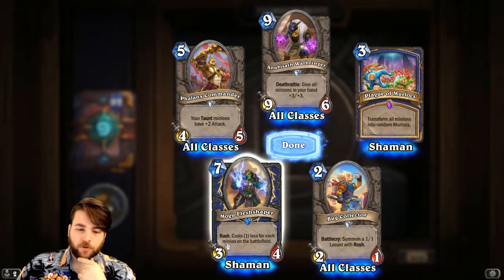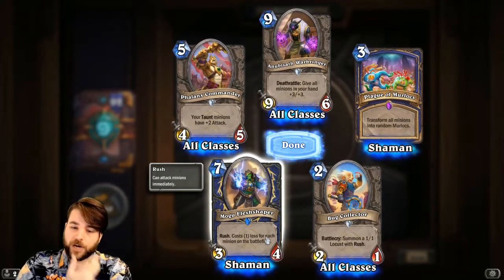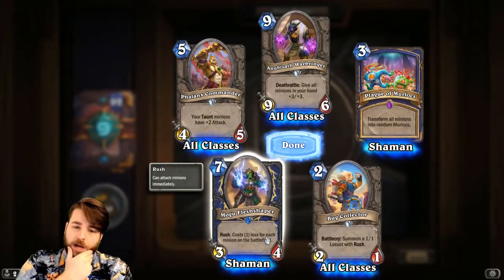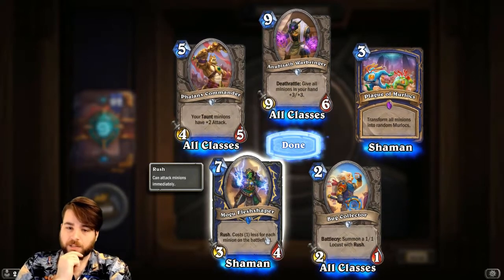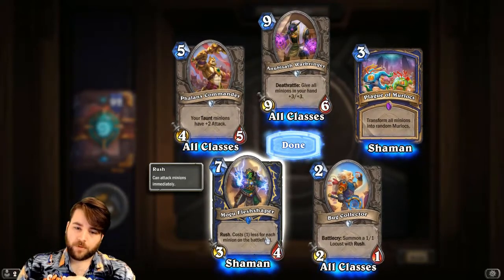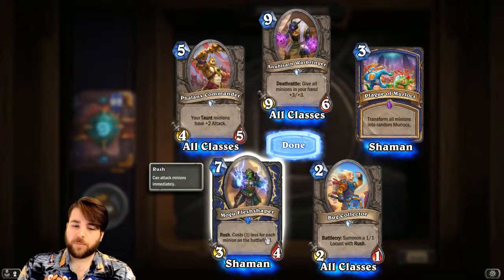Mogu Fleshshaper — 7-mana 3/4 with Rush. Costs 1 less for each minion on the battlefield. Think of a common situation: your opponent has two minions, you have two minions — this costs 3 mana, a 3/4 with Rush. That's really good. We also have the potential to play this alongside Voltaic Burst and other token makers, especially with 1-cost minions — lackeys, things like that — deployed ahead of time. This could be really good. If it were a 4/4 it would be off its head, and I wouldn't be surprised to see some Mogu Fleshshapers around.